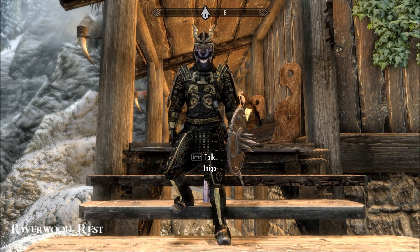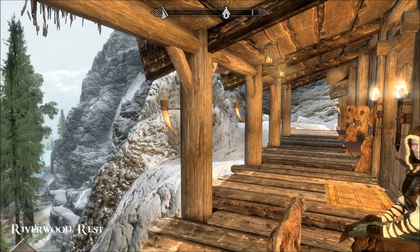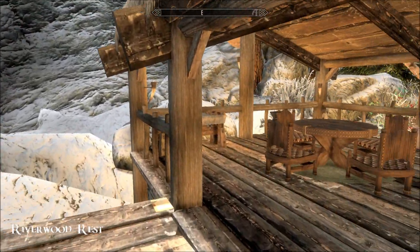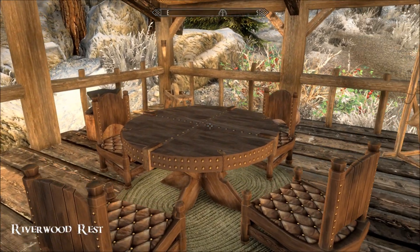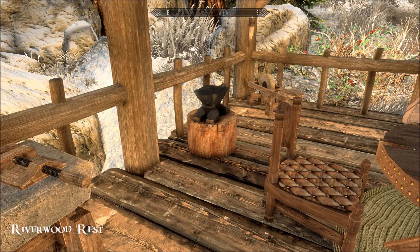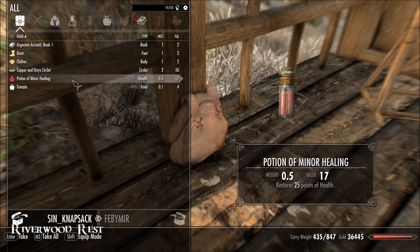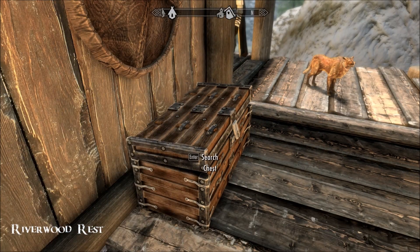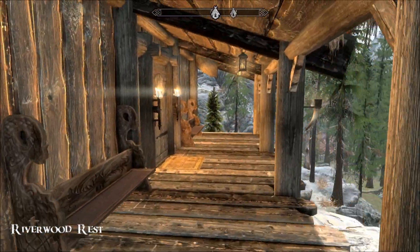Oh Inigo, you look so handsome in that armor — it's amazing isn't it. I wore that in my last playthrough and he's inherited it this time. So there are a few benches outside, some lights, and then this deck which is kind of two in one really — it's a work area and a dining area. There's no deco at all which is kind of a shame. Workbench, anvil, grindstone, tanning rack, knapsack, bits and bobs, and a chest. No soils anywhere, so kind of a shame — and no garden.